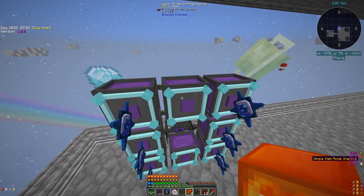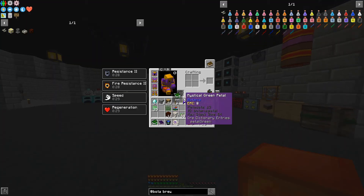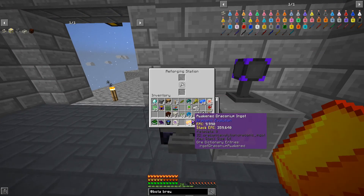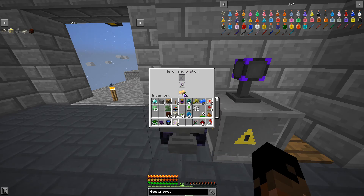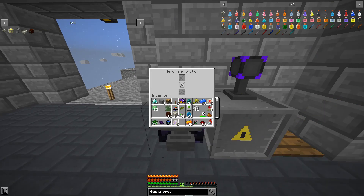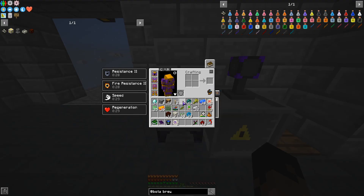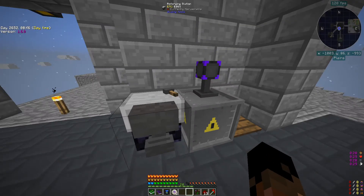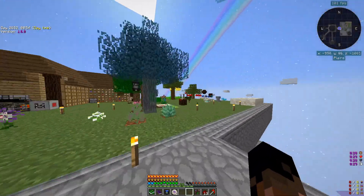I didn't realize we'd use up the dragon heart so we'll have to fight another dragon. But this might be enough to check what I wanted - the reforging station. If I take off my helmet and put it in, I can try reforging it. It seems it's just random whether you get a quality or not. We have the luck quality on this which isn't bad, though it's not a big deal.